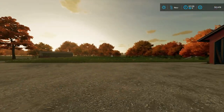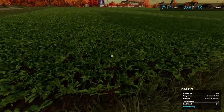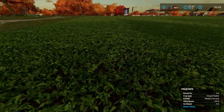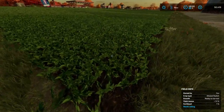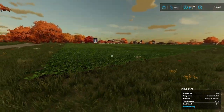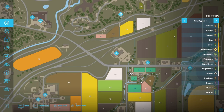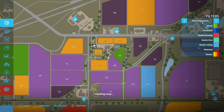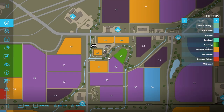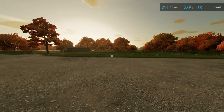Hello and welcome back to the farm. We're in a new month now — we are in November — and our oil seed radish has grown. I believe we are now able to cultivate it into the ground, which will give us the first fertilization stage. And if we go to the map, I believe all of it will be ready to be cultivated into the ground.